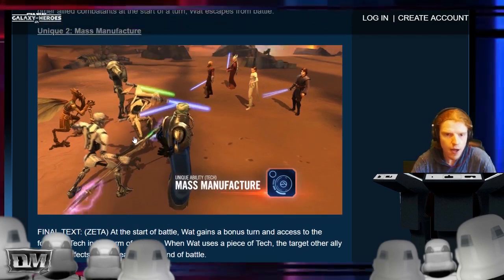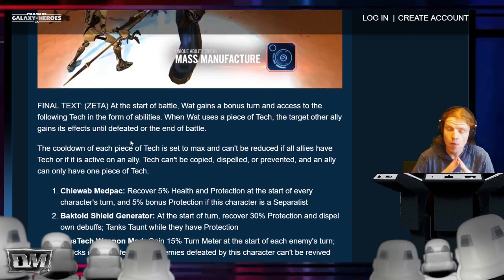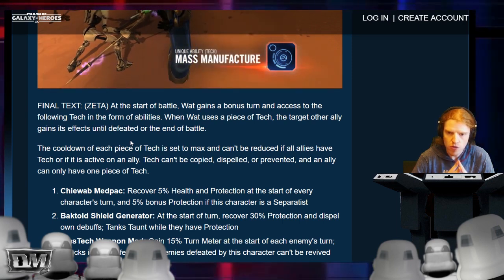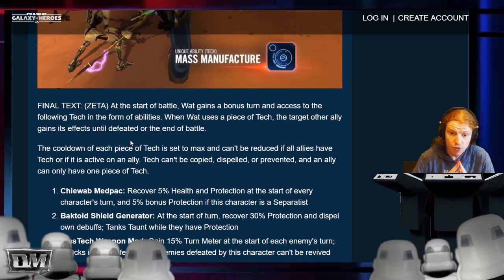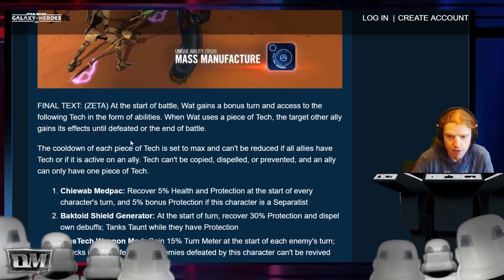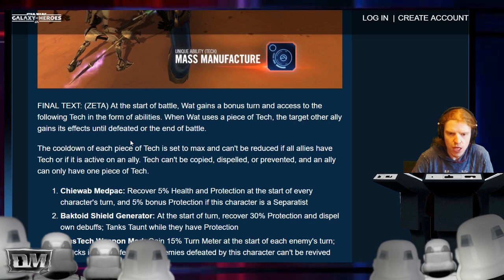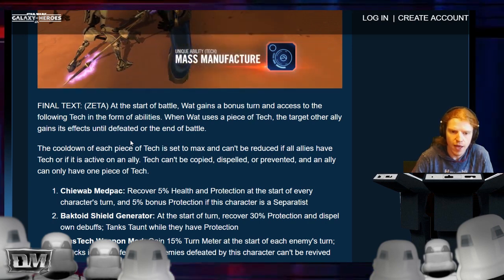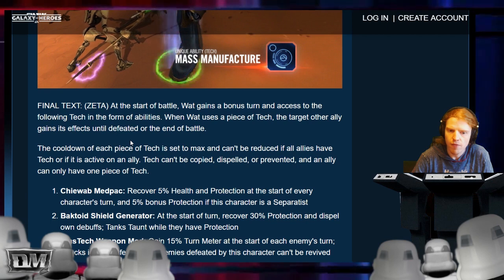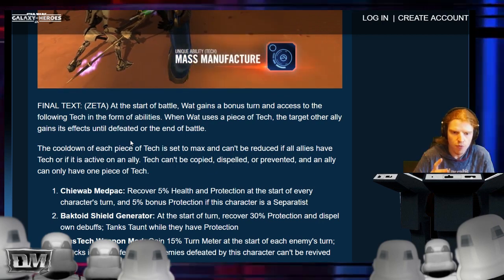Unique two: Mass Manufacture — Zeta. At the start of battle, Wat gains a bonus turn — so he just goes first, like Han Solo. He gains a bonus turn and access to the following tech forms and abilities. When Wat uses a piece of tech, the target ally gains its effect until defeated or the end of battle. The cooldown of each piece of tech is set to max and can't be reduced if all allies have that tech active. It can't be dispelled or copied, and each ally can only have one piece of tech. It's like a probe droid-like mechanic — it stops you from stacking it.